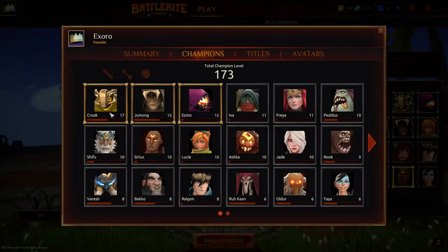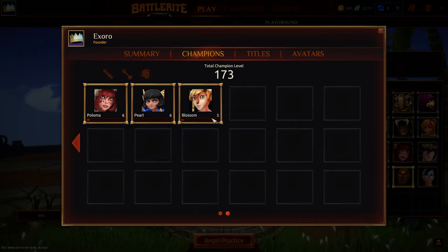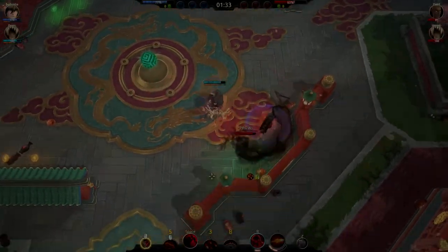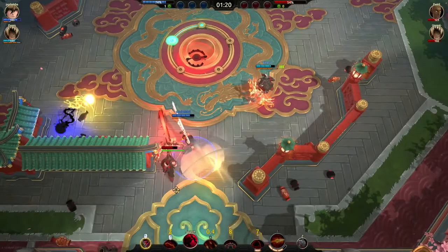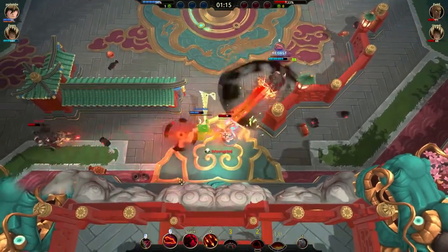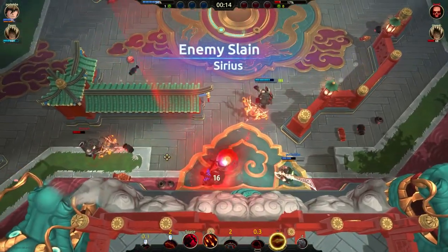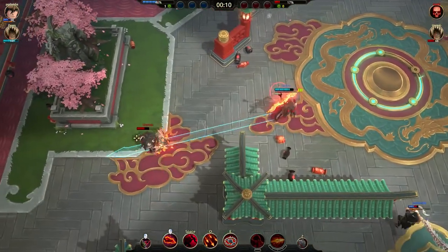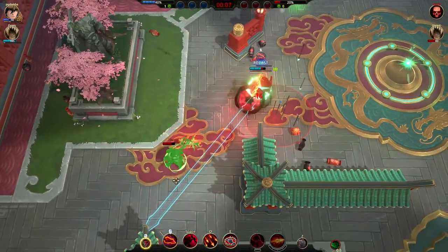When you hit level 6 with a champion, you get a reward in the chest. So what I did is I played every champion to level 6 one at a time and learned their skill sets, and at the same time I got a nice reward. This game is perfect for all you one tricks out there. In BattleRite you choose who you want to play and which game mode — 2v2 or 3v3 — before the game begins, so you are well prepared and always get to play what you want.